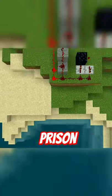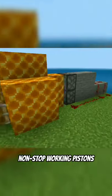This is inescapable honeycomb prison. Thanks to the non-stop working pistons, it is impossible to break the walls. The floor of the prison is completely bedrock. There is a chest to get out of here — inside the chest there is a netherite sword.